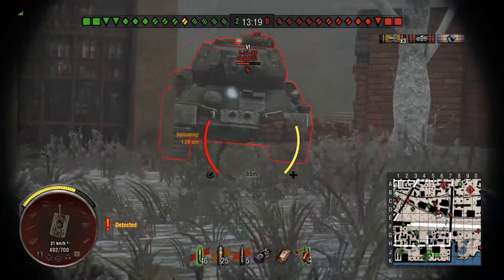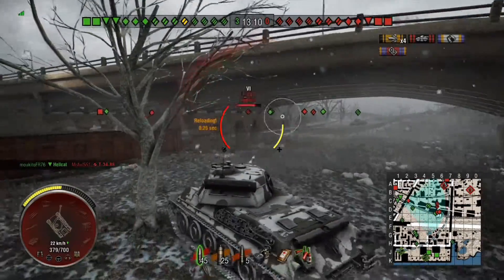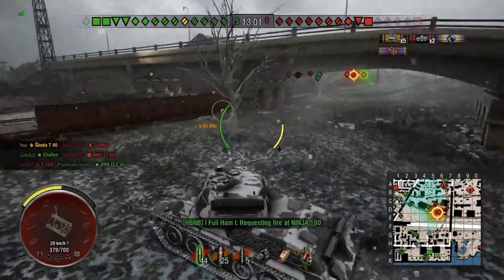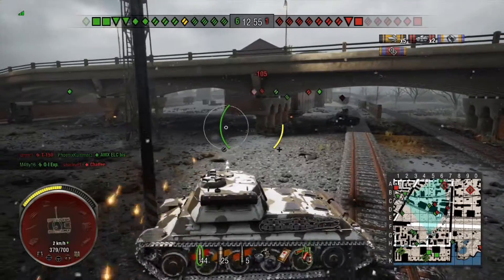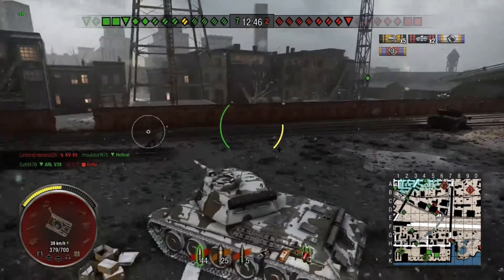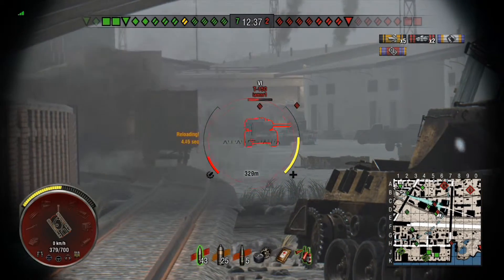I'm in the Scoda T40, the tier 6 Czech premium tank. Gun handling isn't exactly remarkable — it's not terribly accurate and aiming is kind of slow. It also has very weak armor, so it's really a tank that benefits from keeping your distance and staying hidden. It would benefit from crew skills that improve gun handling, stealth, and view range, and I don't have any of those at the moment.